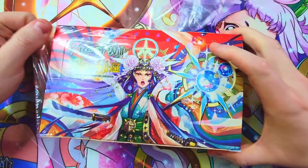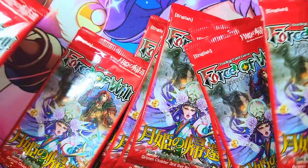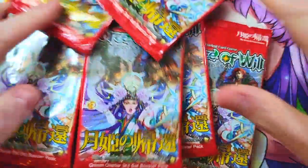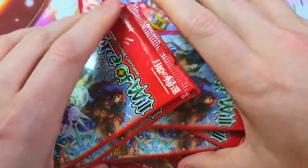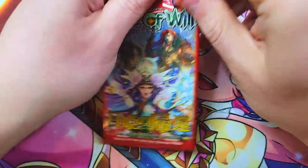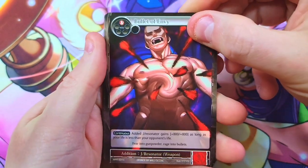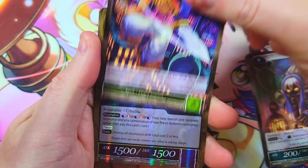Let's get it open — there it is, all our nice little packs. I'm going to do it a little differently: grab a few stacks from all over the box, mix them all up, then just start pulling at random. That way there's no telling what we'll get first or last. How crazy would it be if we found another Cheshire Cat in this box? What if this is another first print?